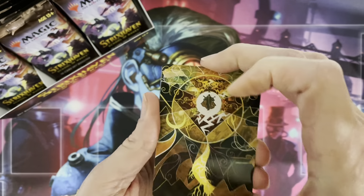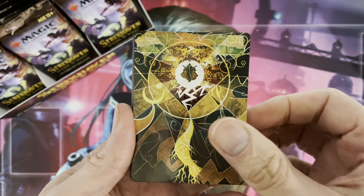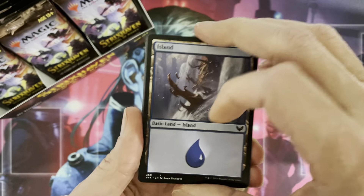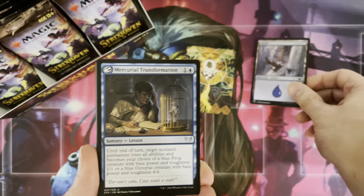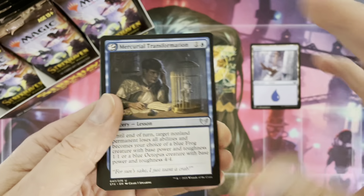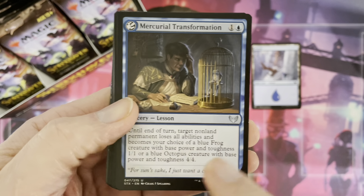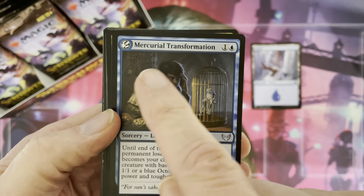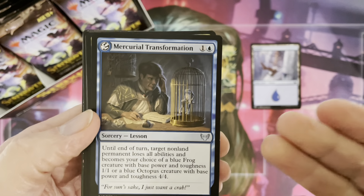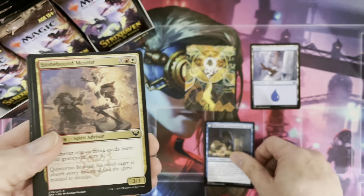As you first get the cards, you will have an art card, and this art card one time out of 20 will be signed by the artist. The art card is always followed by a land — a basic land. Then we have a lesson card first of all. A lesson card can be of any rarity. Here we have an uncommon — Sorcery Lesson, Mercurial Transformation. It could have easily been a rare.